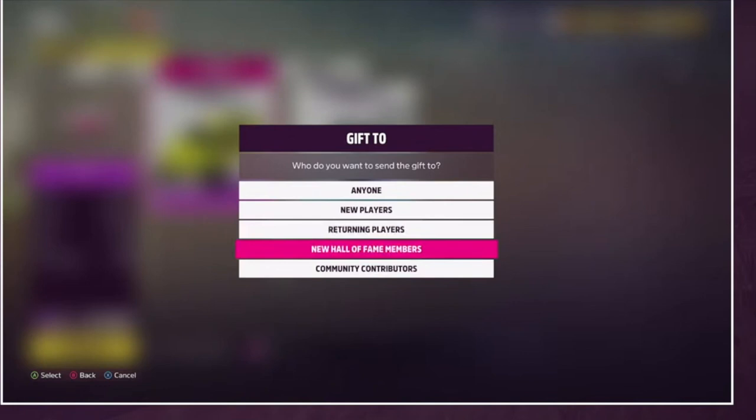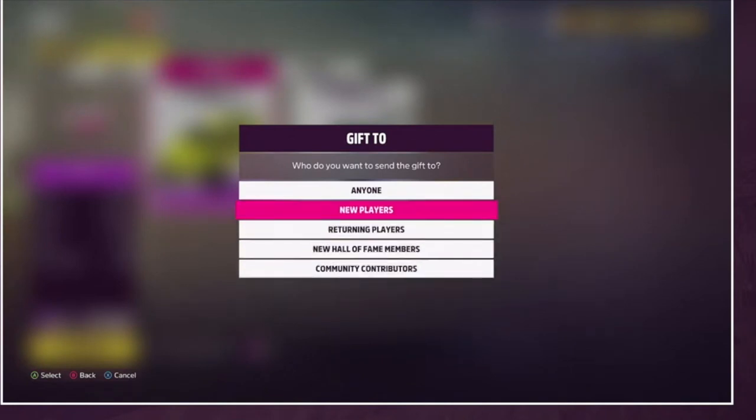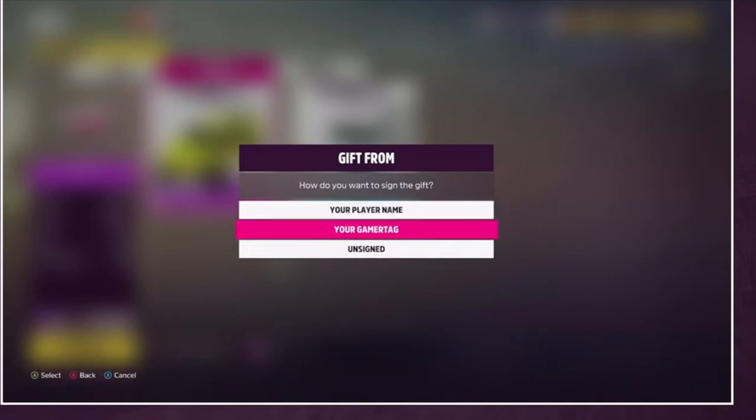Once you've selected the recipient, you can leave a message — something like 'welcome back' or 'here's a gift for joining Horizon,' just random stuff. Then you can choose to sign it or remain anonymous. If you want people to know it's from you — like, 'my name is Big Omar, I'm feeling generous today' — you can sign it with your player name or your gamertag, which is OTI Gamer TV on Xbox. Or you can just remain anonymous, buy some cars, and send them out to random people.